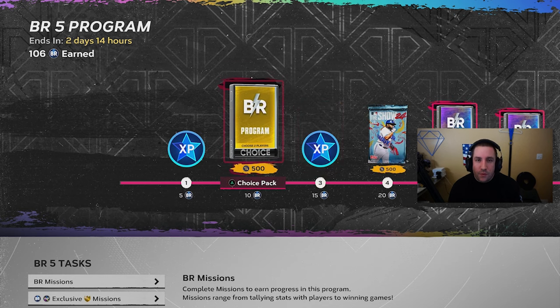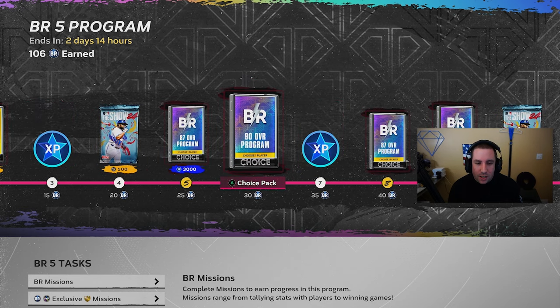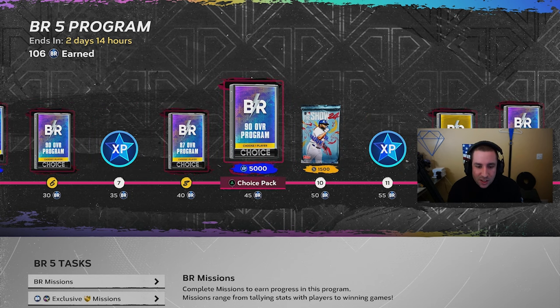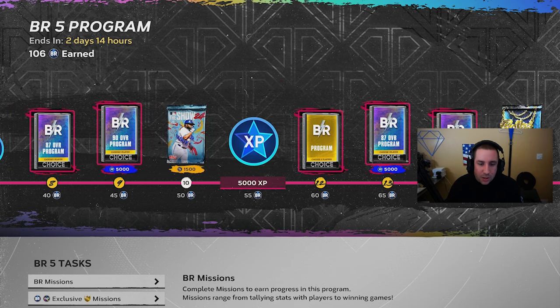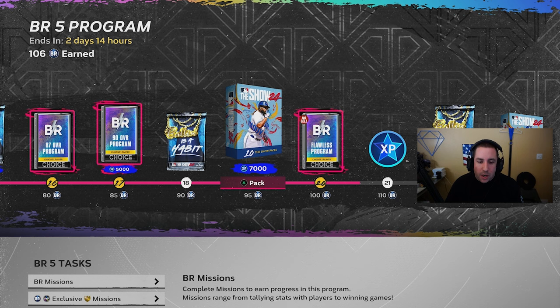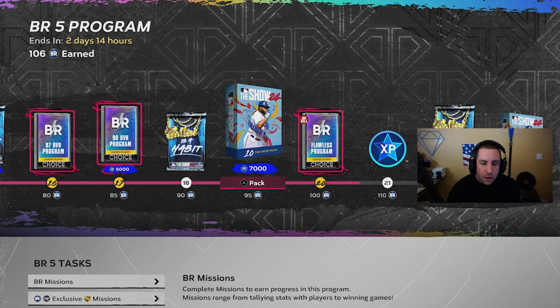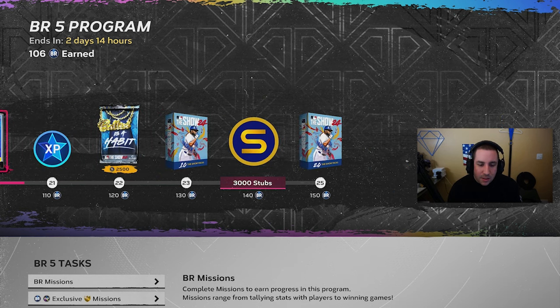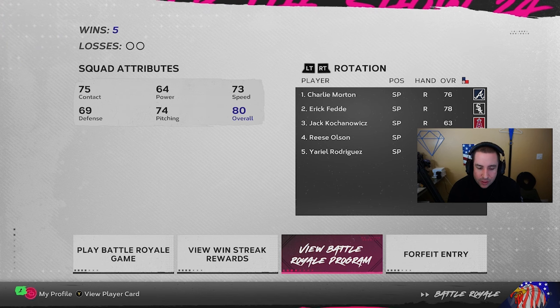You could have gotten all 12 of these cards for absolutely free just from grinding the program before it expired. So be sure you hop on the BR and grind this program. If you're trying to do the season two collection, you're going to earn a bunch of XP, a bunch of season two cards, free packs, a free flawless card, Vladimir Guerrero or Brian Dozier, 10 free Show packs, more XP, a 10-pack bundle, a 20-pack bundle, and 3,000 stubs. It's a no-brainer. Get that done before it expires — a new BR program comes out this Friday.